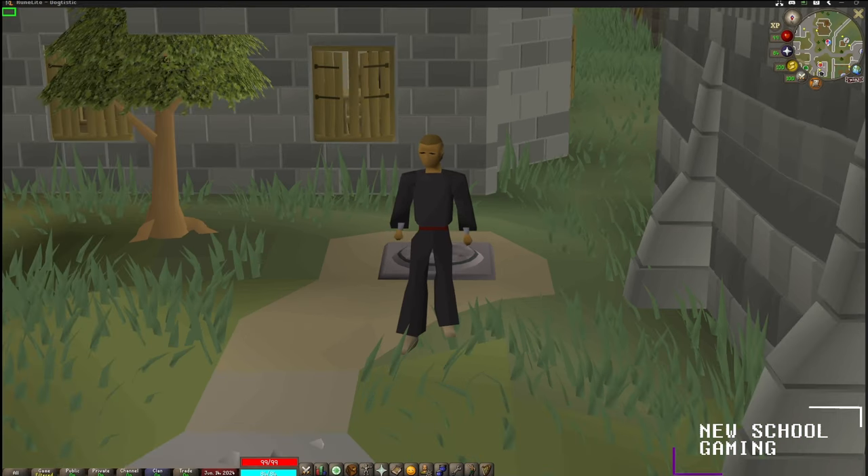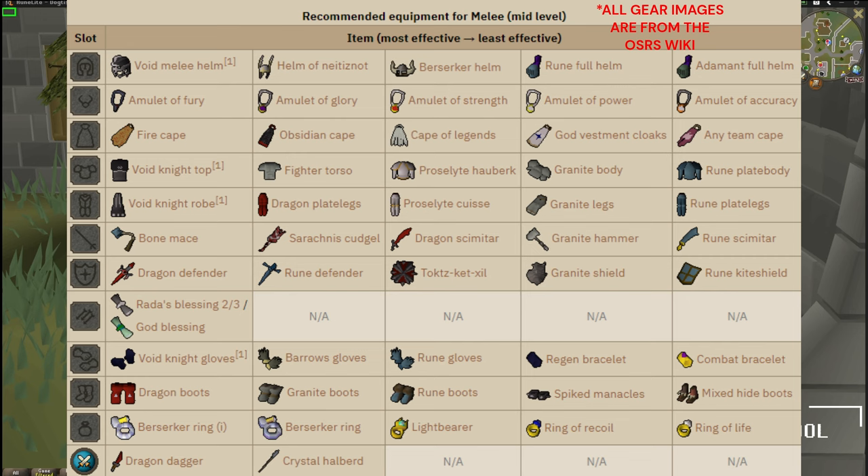Let's talk about what gear you're going to end up needing. I'm going to show you guys a melee, ranged, and magic setup here. For the melee setup, we have everything ranging from a high end to a medium and kind of like mid-tier melee build.